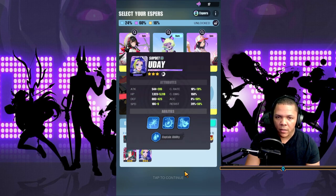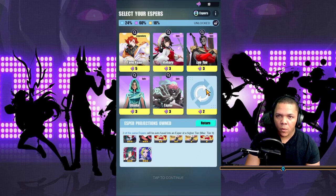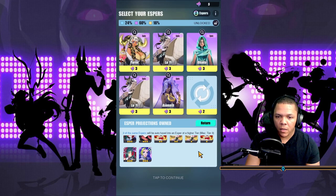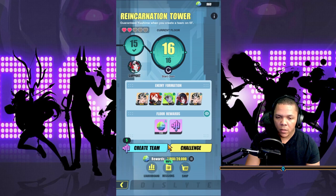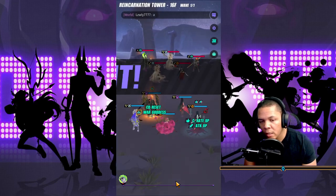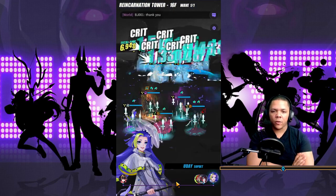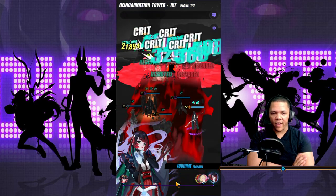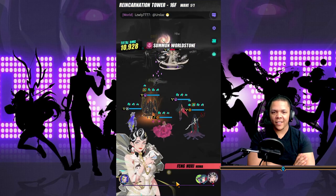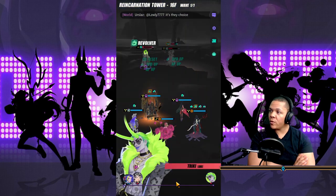We're just going to waste all of our remaining fragments to see if we can get something — nope. Sixteen wave fragments left — almost the whole team is three-star. They are going first; she's the fastest. Going again, just deleting everyone. And yeah, that kind of sums it up for this Reincarnation Tower run. Long video, hope you guys enjoyed it.